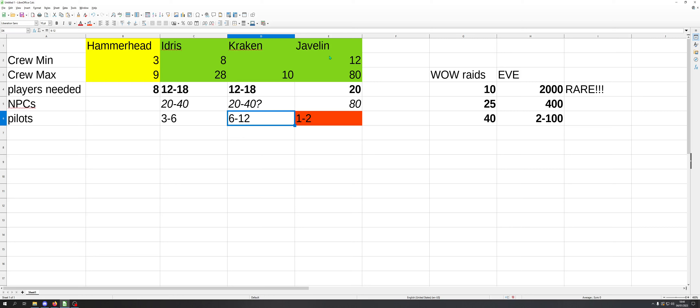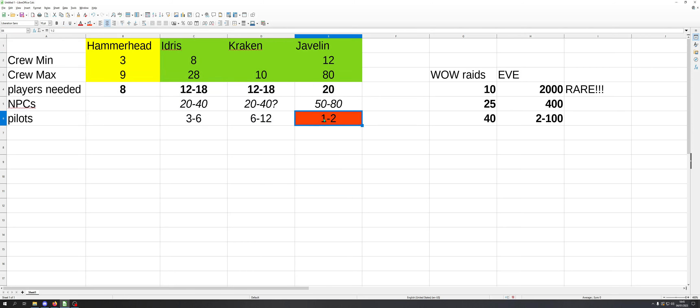Looking at the Javelin, they say 12 to 80. I'm fine with 80 on the max side, but 12 on the minimum is far too low considering how many turrets there are. Probably expect more towards a 20-player requirement on the minimum, and then upwards of 80 NPCs. The Javelin has some fighters on board, but given it's a single hangar, I don't think that really counts significantly for combat perspective crew requirements.